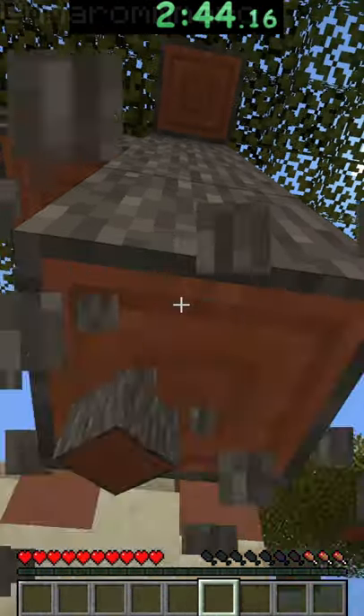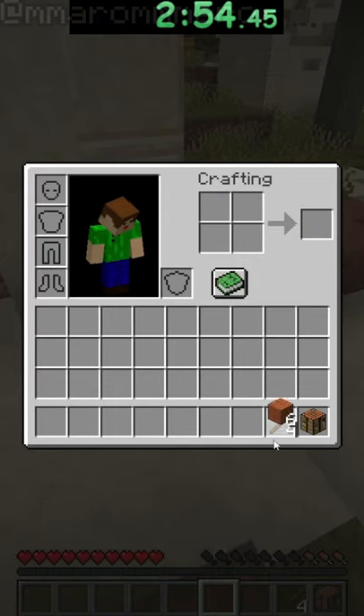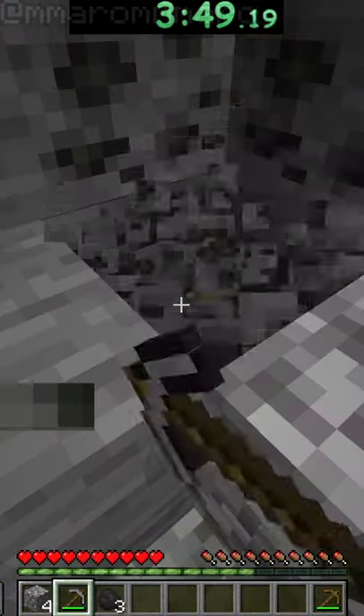I make the crafting table and sticks, then mine some stone to make a stone pickaxe, and then I mine for a good bit longer to get a lot of iron and some coal.